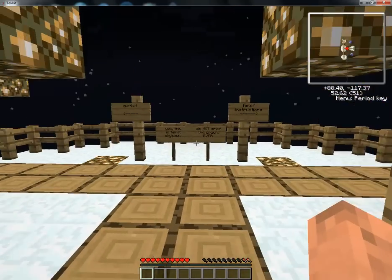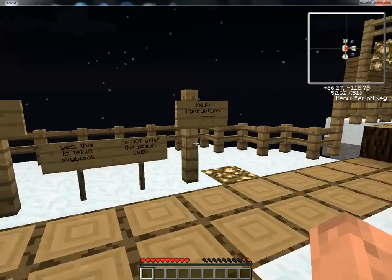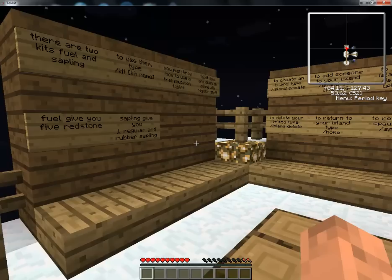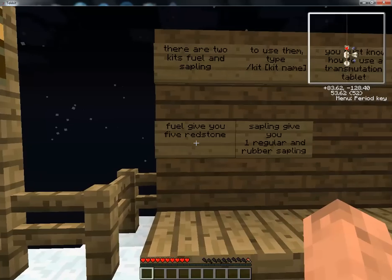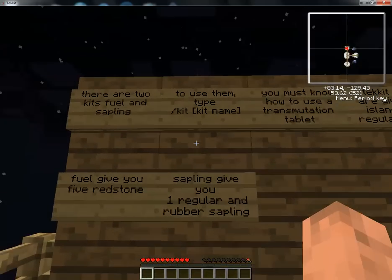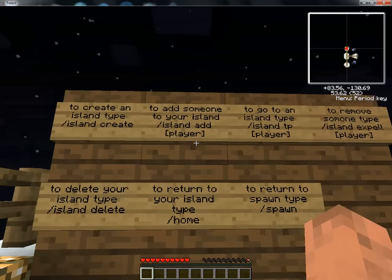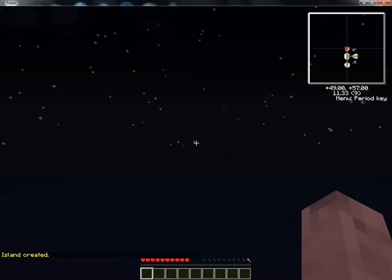So there are instructions, there's the market — adding it soon. This is TechIt SkyBlock, modeled off city build. The little spawn area is here. You have two kits you can use: fuel, which gives you some redstone, and sapling, which gives you rubber and a regular sapling. These are the rules of making an island, or just how to modify your island. Type slash iscreate to make an island — it'll teleport you there.